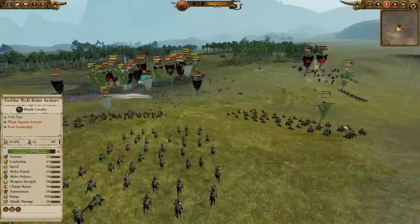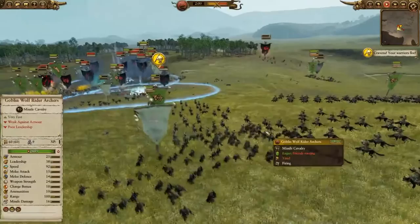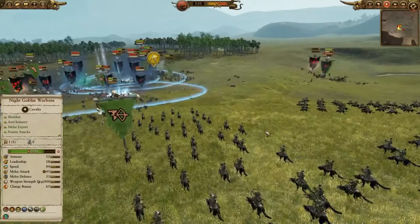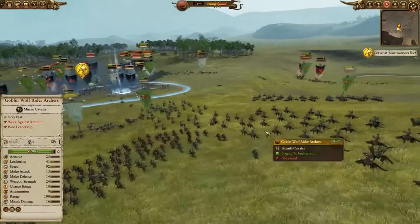They also get vanguard deployment, so the enemy is always left to guess where you may put your wolfrider archers. Meanwhile, their extreme speed helps them outflank the enemy and take shots at their vulnerable rear. Even though wolfrider archers aren't that strong, a sustained barrage delivered into the enemy's unshielded rear can wear down any squad. And there are only a few units in the game that can actually catch wolfrider archers, guaranteeing that they'll be a pest for the enemy to deal with all game long.